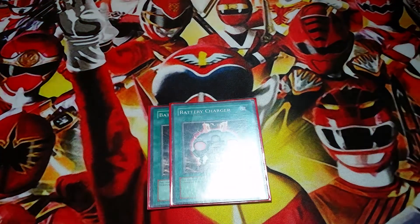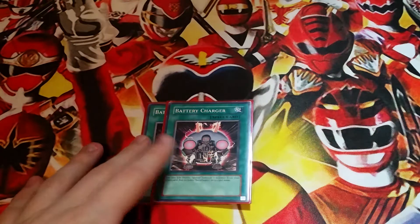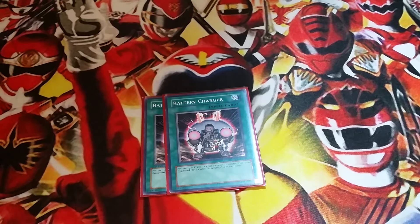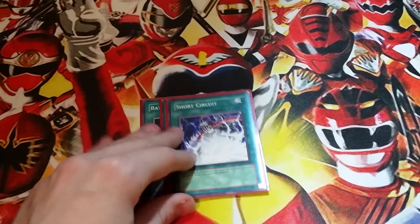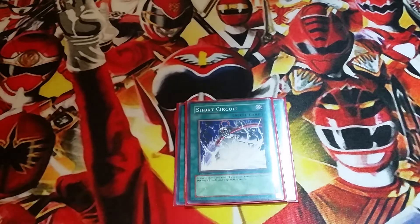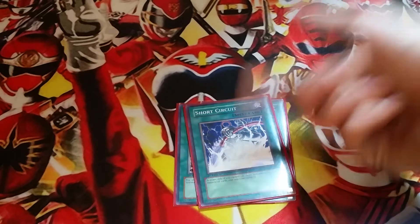Moving on to spells. Two Battery Charger — it's pretty much just a Monster Reborn for Battery Man. You pay 500 and special summon one from the Graveyard. So if you have guys in your Graveyard you want to bring back, which ideally would be Nine Volt, you can bring them back and use them as tribute fodder and also get their effect off. One Short Circuit — another card some people play and some don't. I like it because it's a nice blowout card. If you have three or more Battery Man monsters, you can destroy all cards your opponent controls, which is really easy to set up. Playing multiple copies of it would kind of make it a dead card since you don't always have your three Battery Men set up, but it's nice to have this just in case.